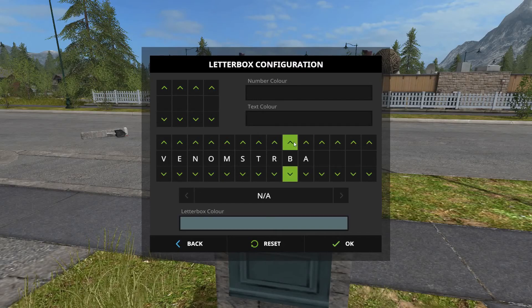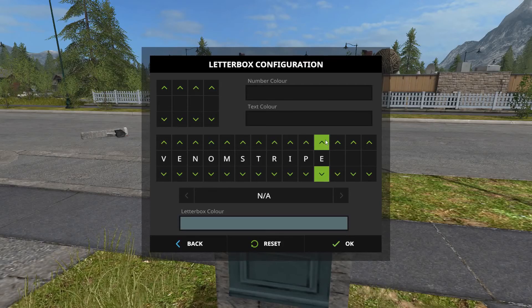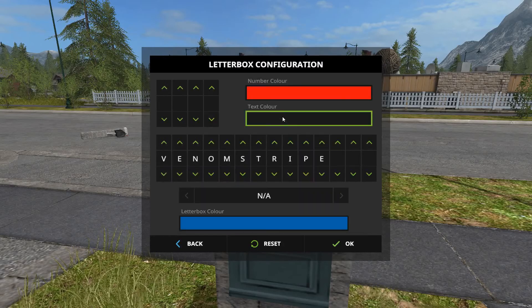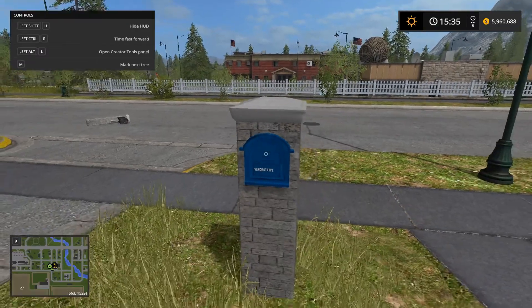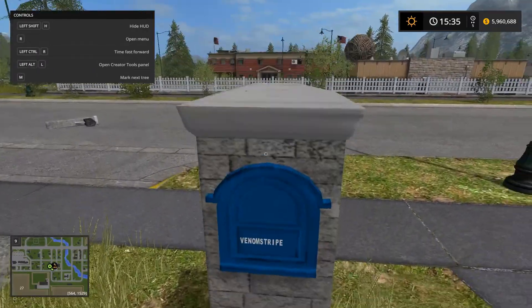We need to get a P and then finish spelling out 'VenomStripe'. Let's make the letterbox color red and the background white — this is probably gonna look really ugly. Oh, it doesn't look that bad actually. This actually looks good! There you go guys, we have VenomStripe.